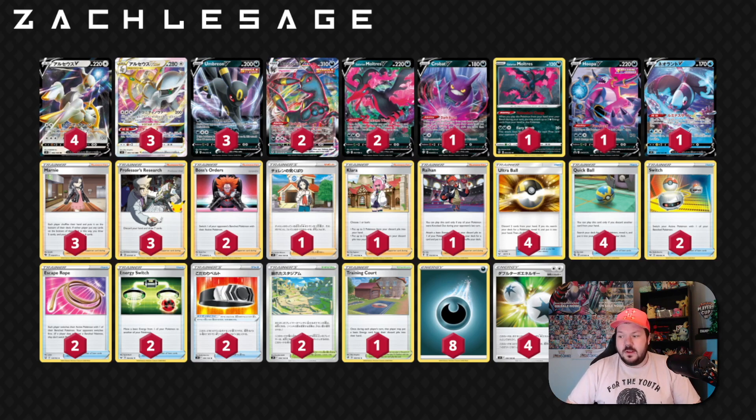We also have access to Collapse Stadium. Collapse Stadium is one of our outs to Path to the Peak, because we are an ability-heavy deck with Starbirth, Dark Signal, Dire Flame Wings, Hoopa, and Lumineon — there are a lot of abilities we want to be using. Collapse Stadium allows us to put our Pokemon bench down to four. So if you have a damaged Pokemon, we can pitch it away, maybe get it back with Clara, and play it back down. We have a lot of ways to manipulate energies with Energy Switch and accelerating energies with any of the Arceus lines. Discarding Pokemon and isolating our opponent's bench before we play that can certainly be a game-winning combo, and we can also search Collapse Stadium with Arceus V-Star once per game.